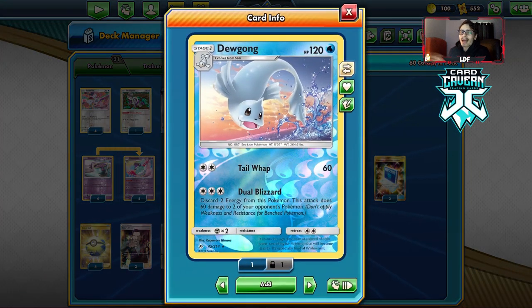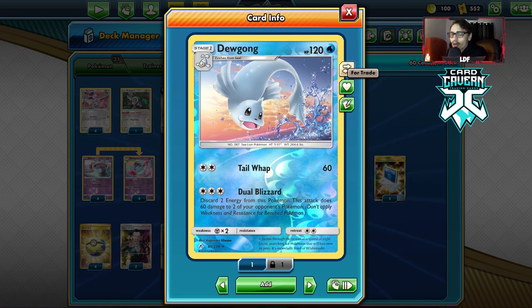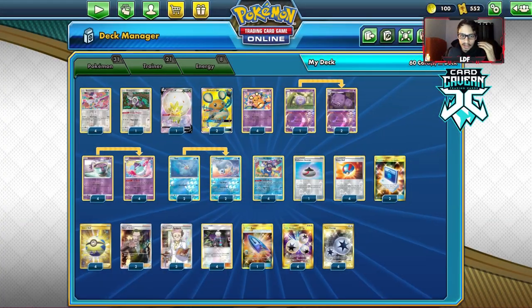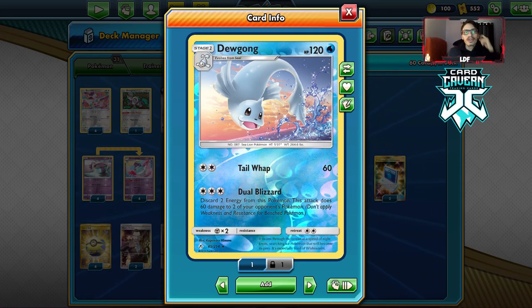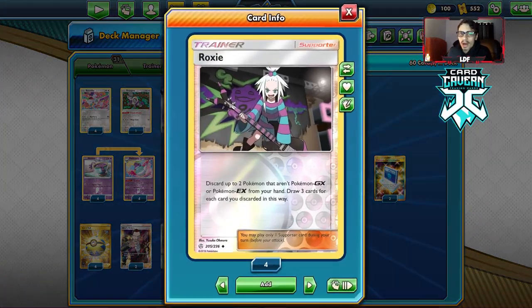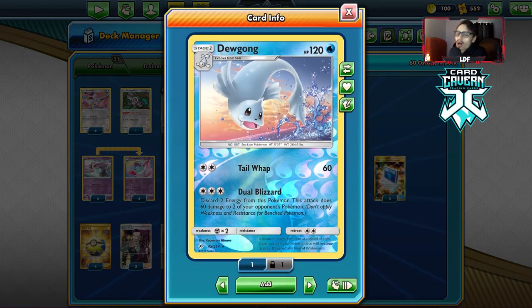Dewgong is kind of the whole highlight of the deck. It's really good at taking out low HP Pokemon. Not only is this good against any Stage 2 deck, this Pokemon can clean up Jirachis and Zigzagoons — which is kind of the reason why this card is so good, because it can attack with a Triple Energy. You just go Triple Energy on your Dewgong, Dual Blizzard, knock out Jirachi, and knock out a Goon. The only way you can pull that off is through Roxy Weezing, which we have three of, and then four Roxy.